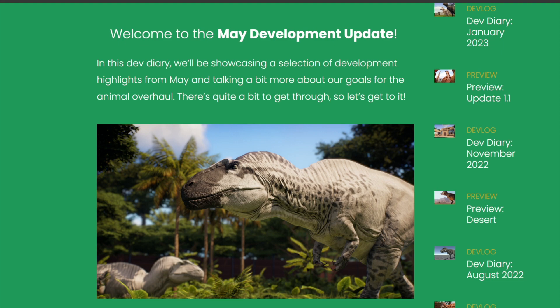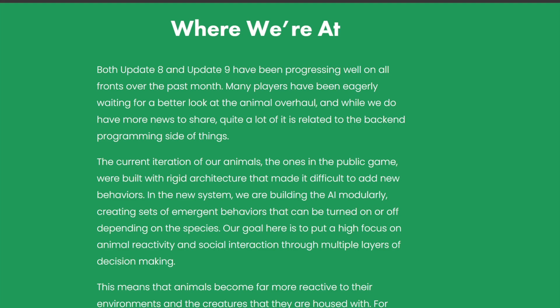And what a beautiful acrocanthosaurus. Both update 8 and update 9 have been progressing well on all fronts over the past month. Many players have been eagerly waiting for a better look at the animal overhaul, and while we do have more news to share, quite a lot of it relates to the backend programming side of things. The current iteration of our animals — the ones in the public game — were built with a rigid architecture that made it difficult to add new behaviours. In the new system, we are building the AI modularly, creating sets of emergent behaviours that can be turned on or off depending on the species. Our goal is to put a high focus on animal reactivity and social interaction through multiple layers of decision making.